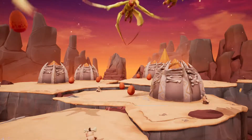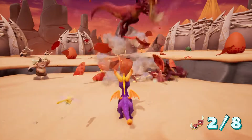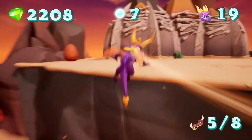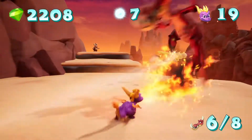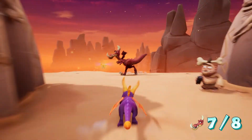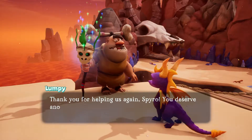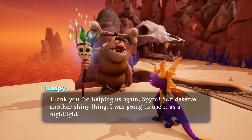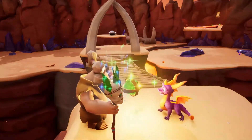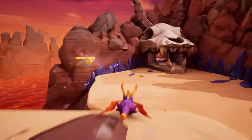Oh god, here they come. Here they come. You're not helping us again, Spyro. You deserve another shiny thing. I was going to use it as a nightlight. Yay! Another orb! Right, well, that's that bit done. Now we can progress.